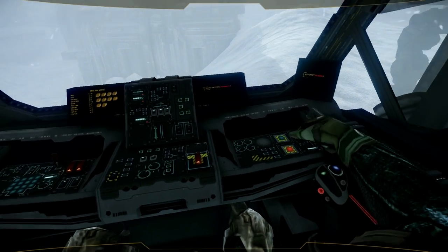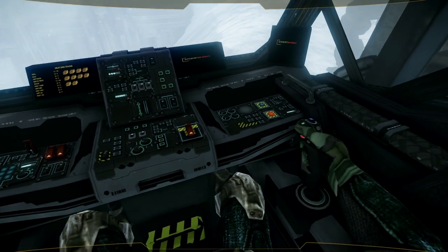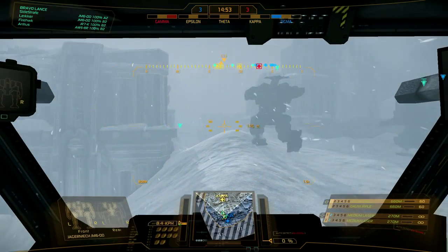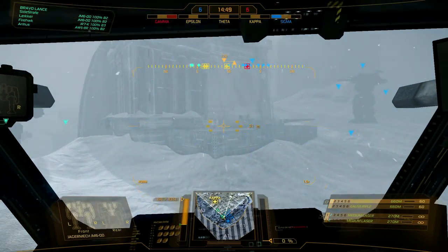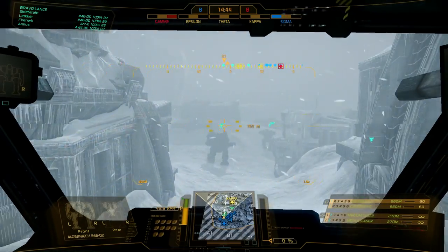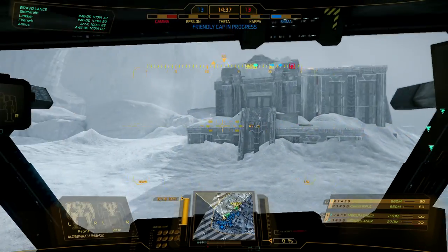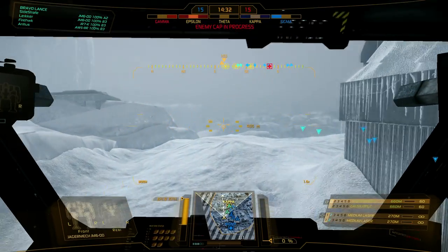Here we are in the Jaeger Mech, the JM6-DD chassis. This is an interesting loadout I've created: dual Gauss rifles and two medium lasers for backup, with 60 rounds of Gauss ammunition. Obviously a sniper mech for me, and I've tested it a few times already — it has actually been pretty effective.